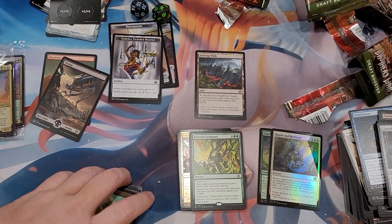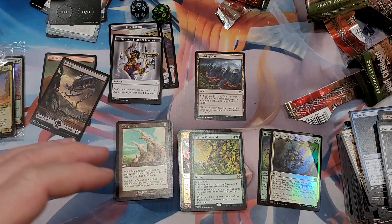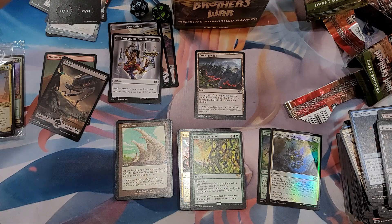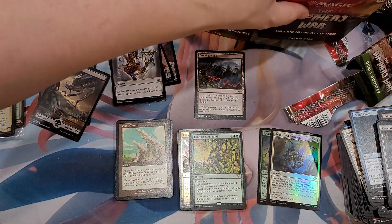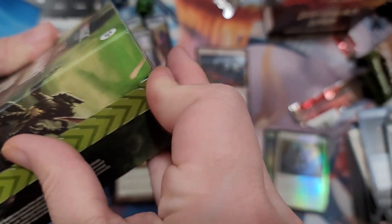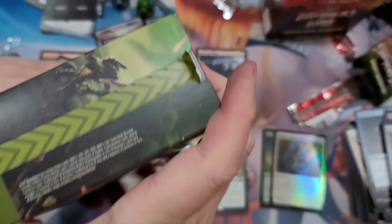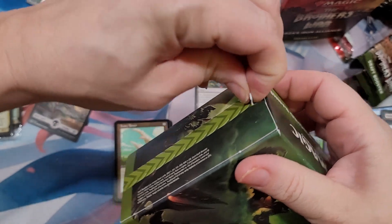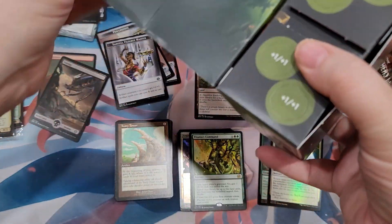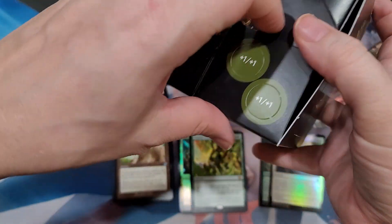These are old school, going back to like Weatherlight and those old sets from dinosaur times - the 90s - those are as old as the 90s if I remember correctly. Wizards kind of had it coming to them at this point - they've lost like 50% of their market cap in the last year, maybe the last eight months, just because players are fed up.